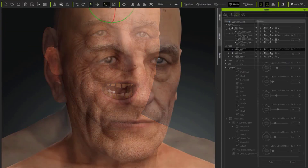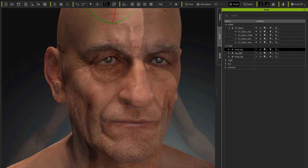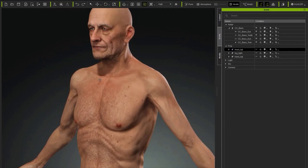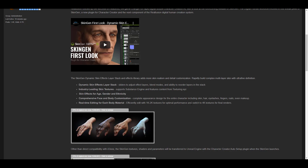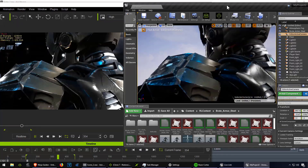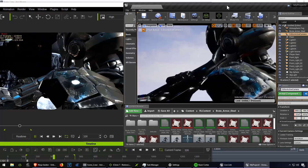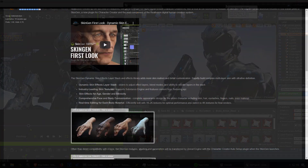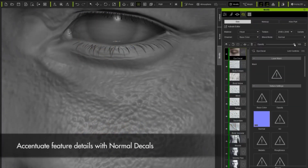Really interesting stuff to see. One thing to note is that SkinGen is both a feature extension for Character Creator — you can do whatever you want on Character Creator, and once you're done, you can ship all of these to iClone, as iClone will actually be compatible with this. And finally, you can move all of these textures and everything using the amazing iClone Unreal Engine live link and ship everything to Unreal Engine. So if you're trying to make games and get all of that high-quality stuff, you can get all of that up and running.